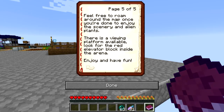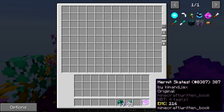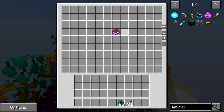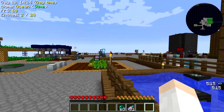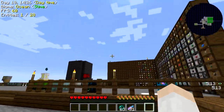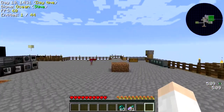There are two checkpoints per lap and the first to finish three laps wins. To rematch, just head back to the lobby and pick a new color. Feel free to roam around the map once you're done to enjoy the scenery and alien plants. There's a viewing platform available — look for the red elevator block inside the arena. Enjoy and have fun! So this is one of the mini-games that the build team has made for us. We're gonna join some other hermits now at the start of this episode and do a hermit skating competition.